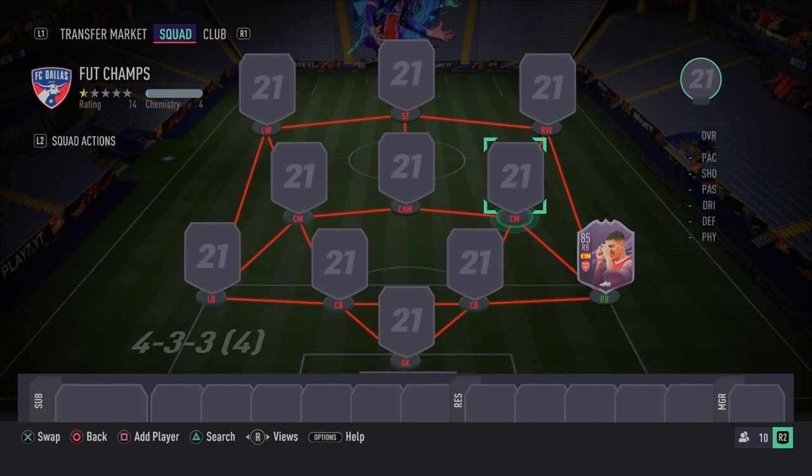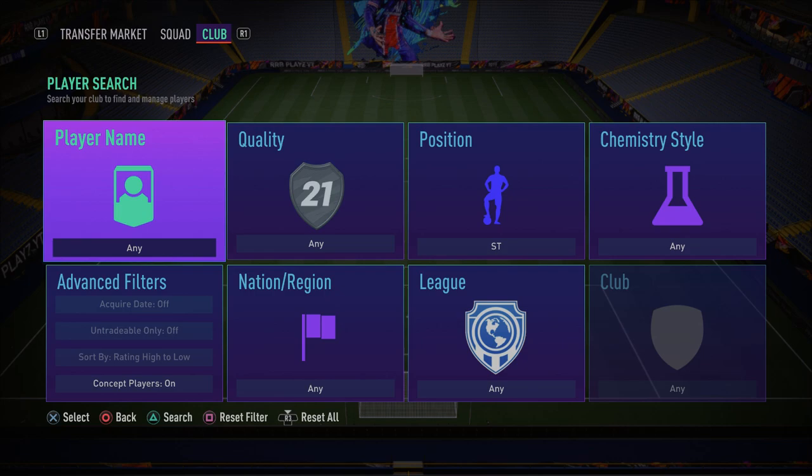For this insane 150k team, the formation you want to use is the 4-3-3 attacking variation. You can also use the 4-2-3-1 — the one with two CDMs and a CAM that everyone uses — but you'd have to switch to that formation in-game. We're going to dive in towards the striker position.